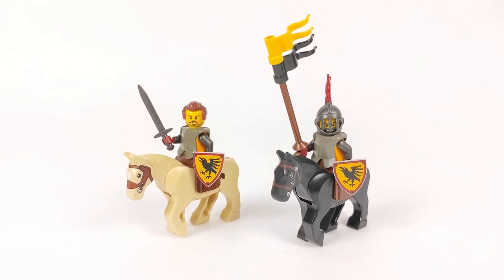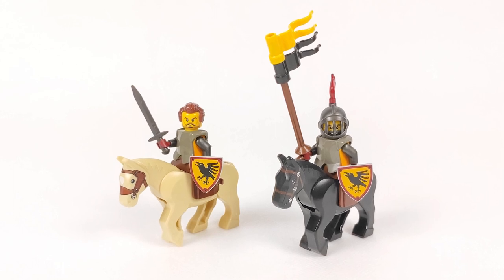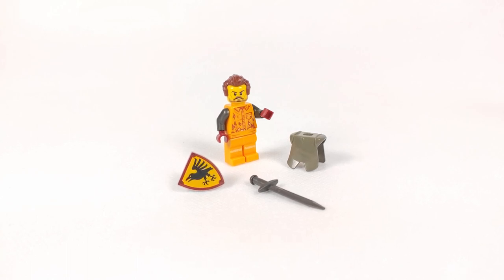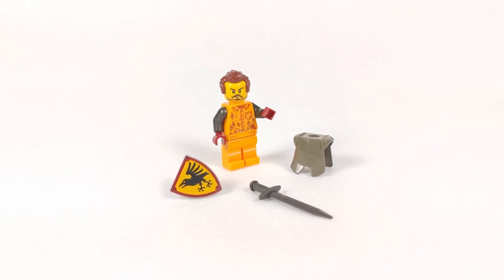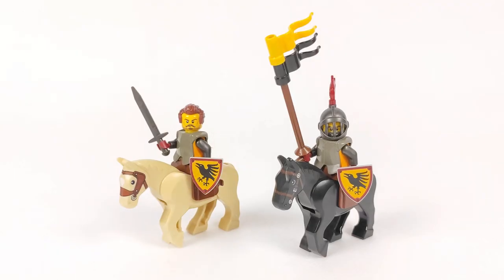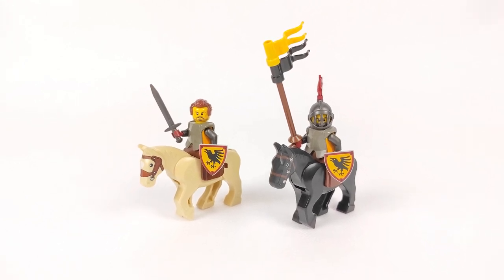But wait, didn't I say I only have 12 figures? Well, yes I did, and here's the trick. These are not actually figures from the CMF, but custom ones made by combining parts in the right colors, and I covered the torso with a molded armor piece. Of course I will have to buy those in pearl dark grey, but I think it's a good, and most importantly, a cheaper replacement, as these figures now cost anywhere between 12 and 20 euros. And when sitting on a horse with a molded armor on their chest, you can barely see the difference.